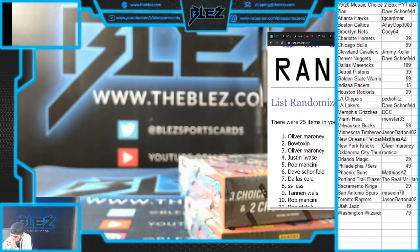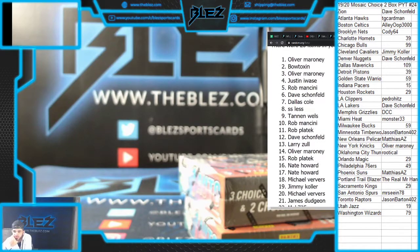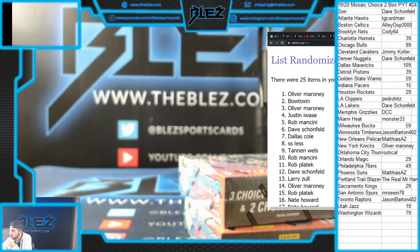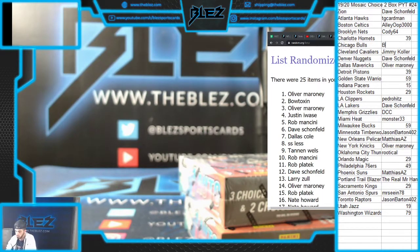Oliver at the top. See who you get. What was it? Top 13, get a team. See where you landed. Five times. Oliver, then Botoxin, then Oliver. Oliver, then Justin, then Rob.